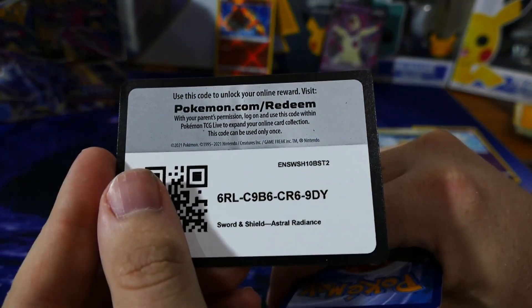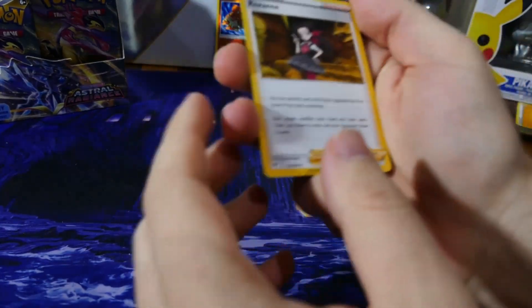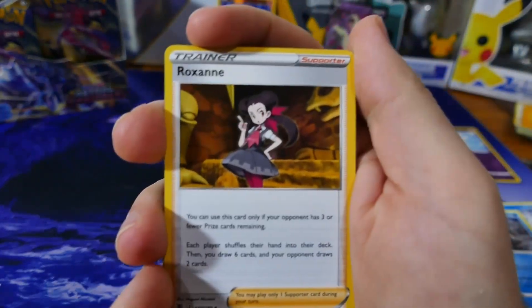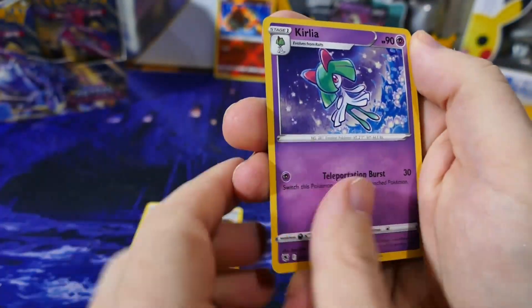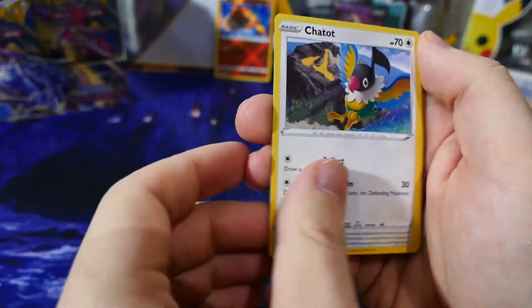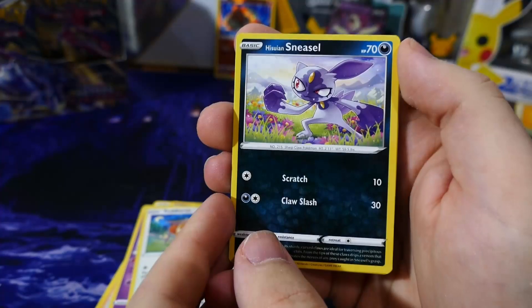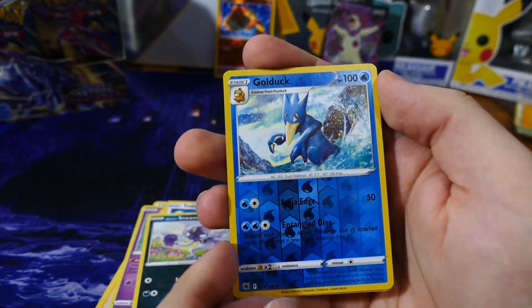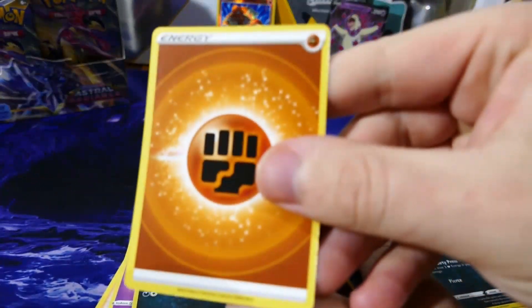Your code, there you go. Free to the front. Oh man, my battery light is flashing — I might have to record this in two parts and recharge unfortunately. But let's hope we can get through it before it goes flat. Magnemite looks cool, Hisuian Sneasel — that looks cool. A reverse holo Golduck and a regular Overqwil. Fighting energy.